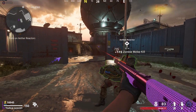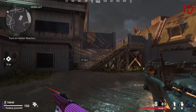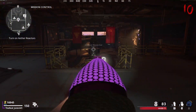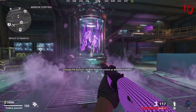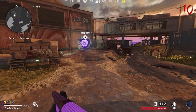Then head to the last side, all the way to the left. You'll need a lot of points, but follow the route — go up these stairs, go by that door, and you'll see the generator there. Once you've turned on all three, the power will turn on and your Pack-A-Punch will now be open.